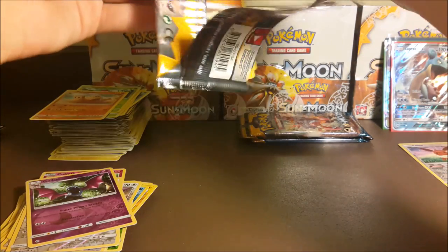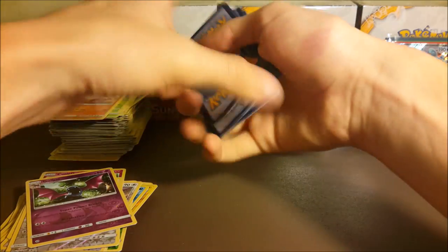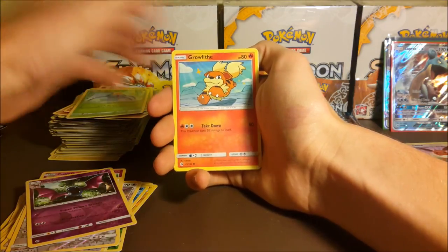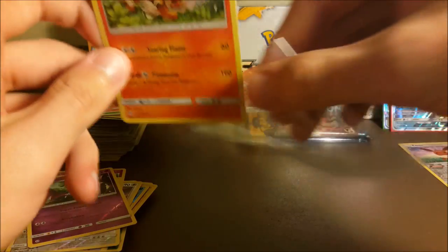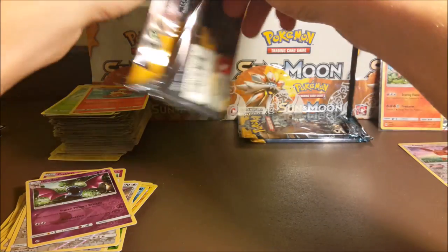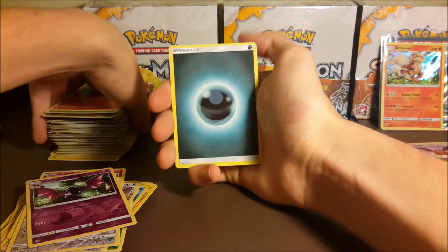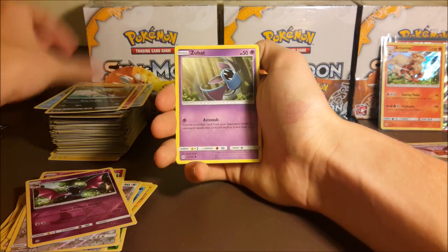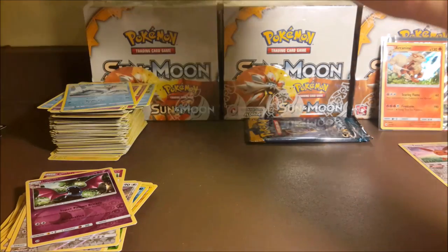Still need a hollow — might as well try to predict it. If we're going to get a hollow, I'm going to say Crobat because I've barely gotten any — maybe two total. Let's go: Dragonair, Poison Barb, Torracat, Sandygast, Murkrow, Fomantis, Surskit, Growlithe, reverse Timer Ball, and a hollow Arcanine! I will take it — I think we got one in our last box too, and I always say every time I see it: love that artwork, absolutely love it.